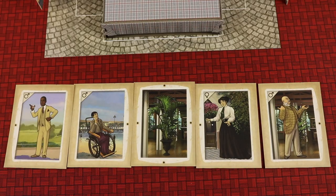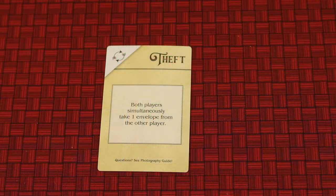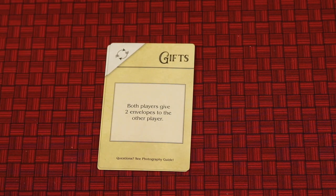At the beginning, you'll be going through multiple characters' envelopes, learning what each of them want, and trying to see how many you can fulfill. But as the game goes on, some of those will go away to other players, and you'll be getting new ones to give you new information.